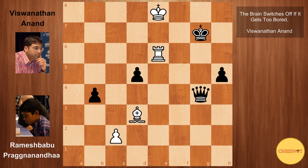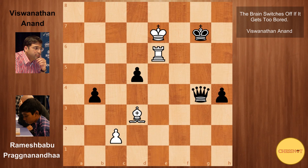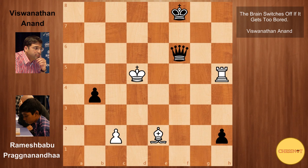White can try rook g6 check, but this is simply losing because black just runs the pawn down the board. So king to e7, black goes h4, bishop e2 attacking the queen, queen g5 check, king d6, h3. Praggnanandhaa plays on for a bit: rook e7 check, king f8, rook e5, queen f6 check, king takes d5, and h2 from Anand. There's no stopping this pawn from queening, so Praggnanandhaa resigns. If he tries rook to h5 to get behind the pawn, simply queen f7 check, then black takes the rook on h5 and promotes the pawn.